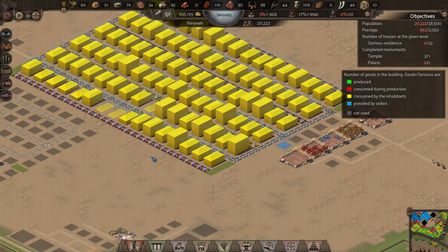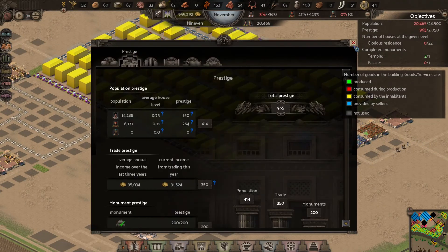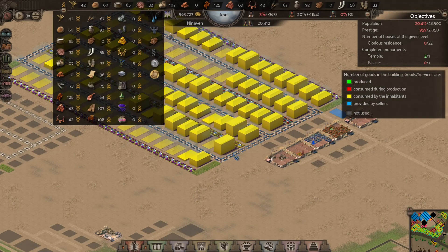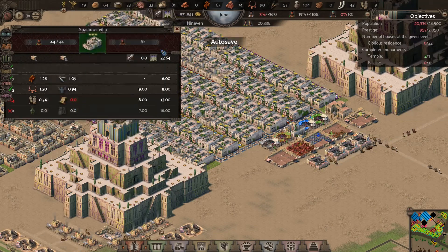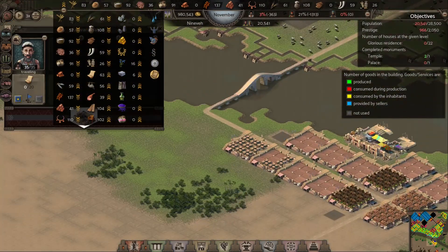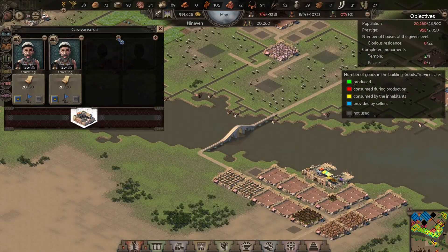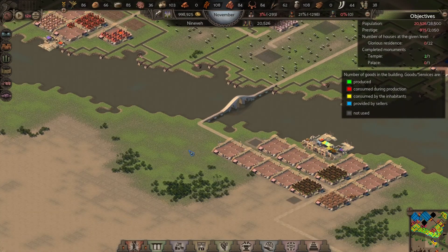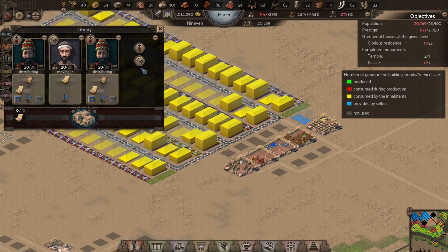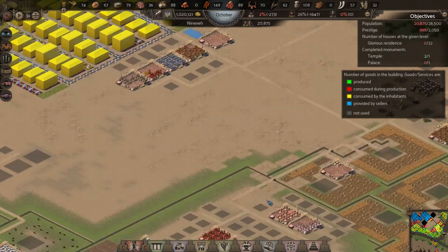I've got ivory going into two different warehouses and beer going into the other two, with ornaments going into one and dates into the other. The ornaments are actually getting pushed out very nicely. The papyrus, not so much — there's just a shortage. The question is why, and is it because there's just not enough caravans pushing them? So I'm going to go ahead and build another caravan to get those guys to ship it over there as much as I possibly can.